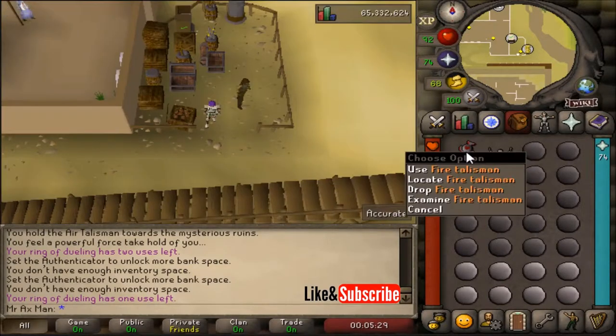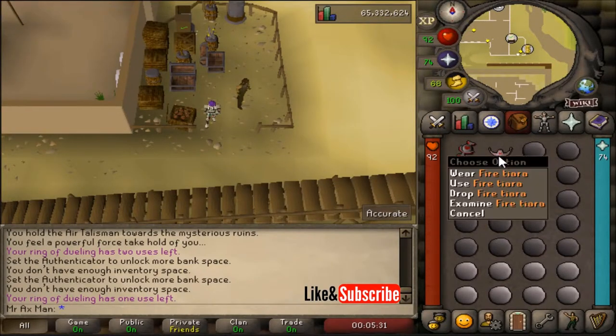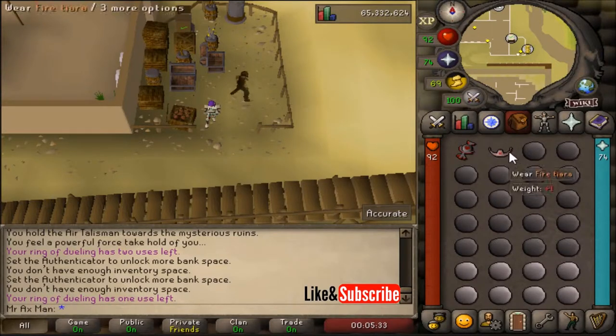To access the fire altar you're going to need to bring a fire talisman or a fire tiara. I'd suggest bringing a fire tiara as you can equip it and gain one extra spot for essence, which does add up over time.